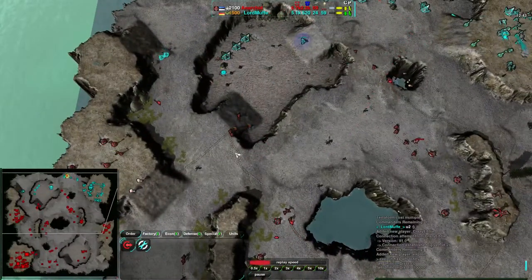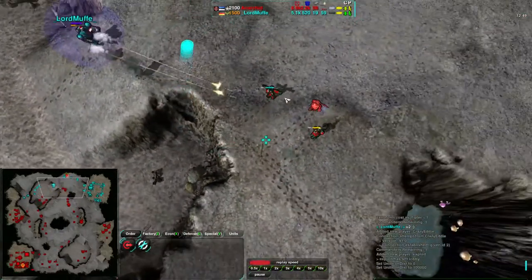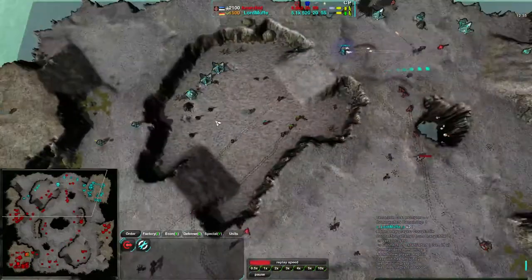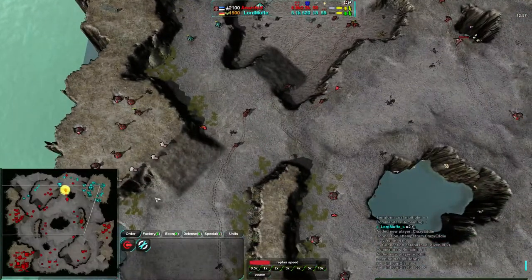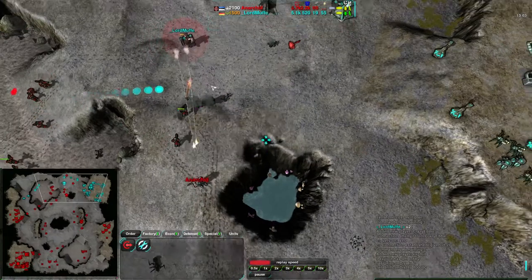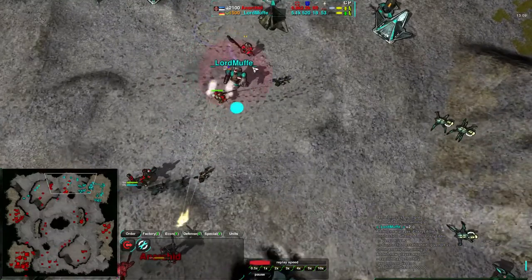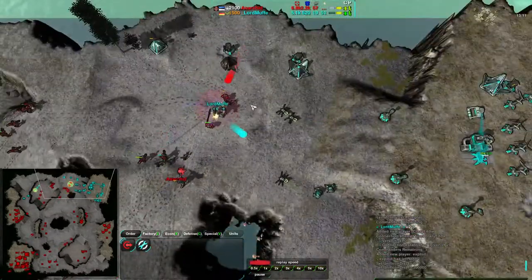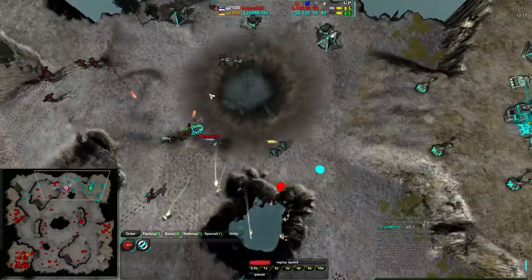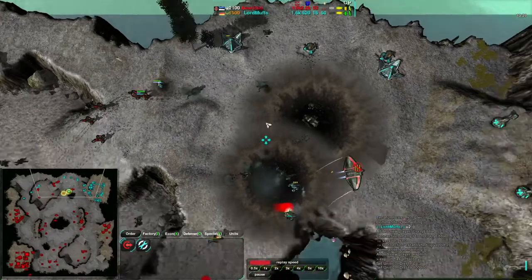Anarkid is making sure this attack comes in — going for the kill, going for the commander first. The Scythe is able to get rid of the weaver, the metal extractors, everything. Anarkid is just about to win. His commander is only level 1 compared to Lord Muff's at level 3. Both commanders end up dying, but the explosion from Lord Muff's commander heavily damages some of his Venoms. Anarkid, however, was not relying on his commander nearly as much.